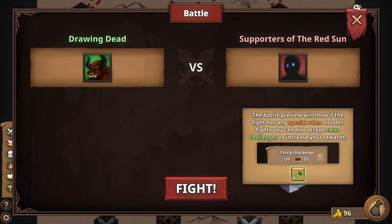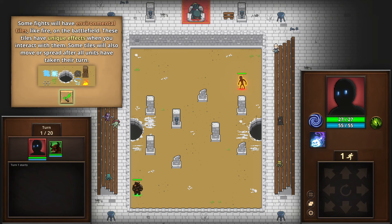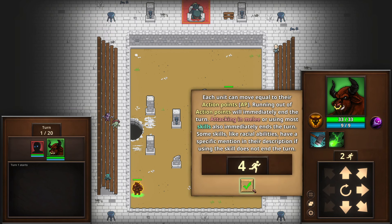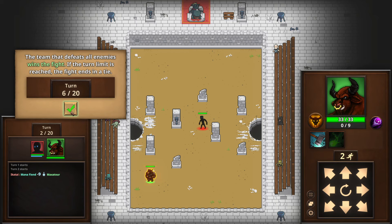The battle preview will show if the fight has any special rules. In later fights you can also accept extra challenges to increase your rewards. Some fights will have environmental tiles like fire and battlefield tiles with unique effects. Each unit can move equal to their action points — running out of action points will immediately end the turn. Attacking in melee or using most skills will also immediately end the turn. The team that defeats all enemies wins; if the turn limit is reached, the fight ends in a tie.